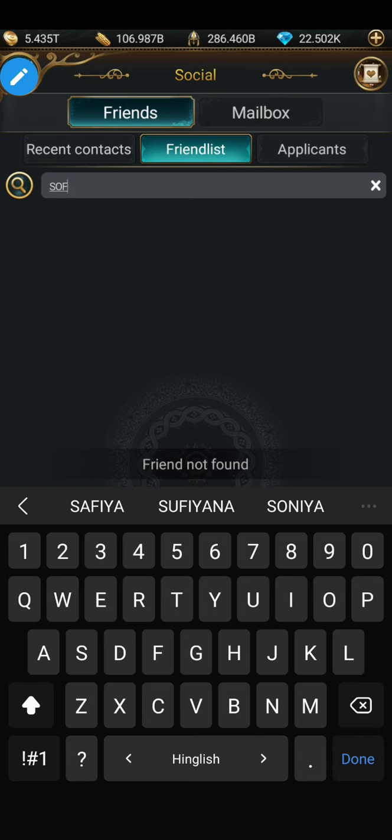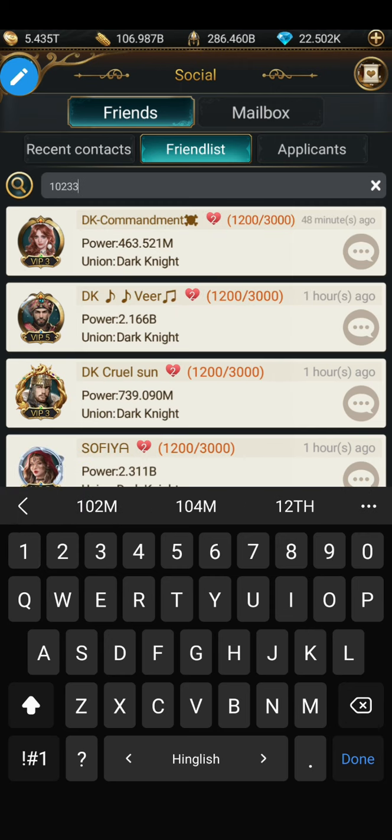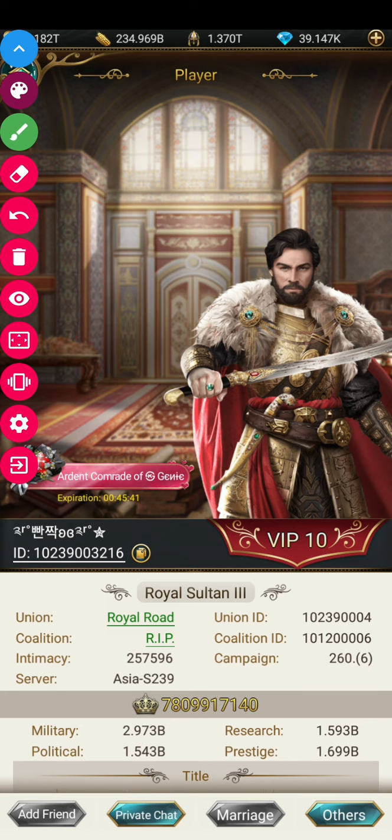There seems to be a glitch when searching by name — it only searches partial matches. It's better to search with a player ID, like 13578, as it is more specific and accurate. If you do want to search by name, try typing just the first name or the first two to three letters, as everyone uses different formats for their player name.